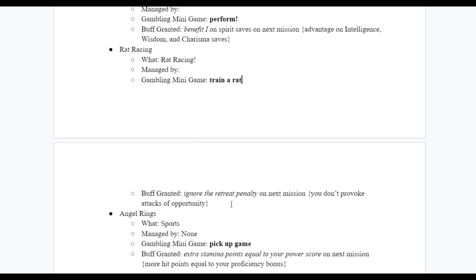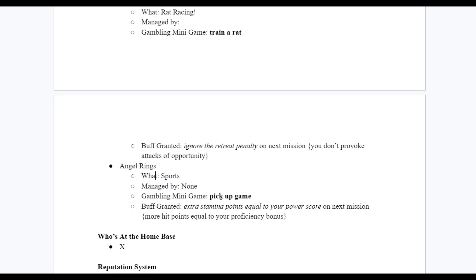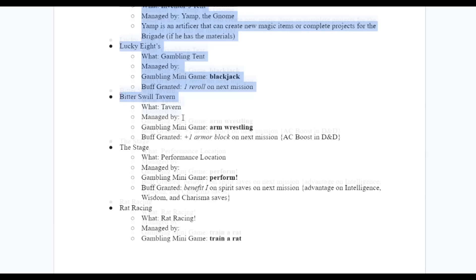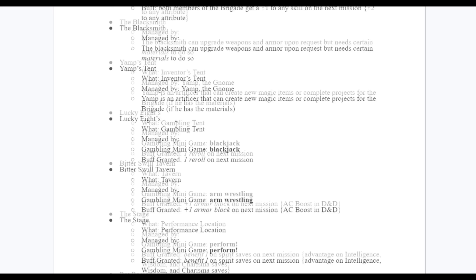It doesn't need to make a lot of sense — it just needs to be fun. There's going to be enough darkness in this campaign with the eldritch corruption, so we need to give light and gravity to some places. And we also have angel rings — the sport players will play — which grants a few more hit points on your next mission. Over the course of the campaign, all of this might expand; players might add a temple or who knows what else.